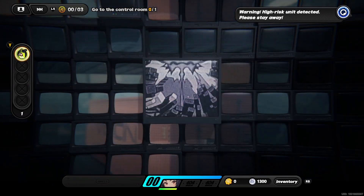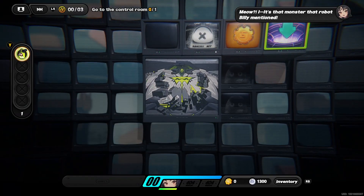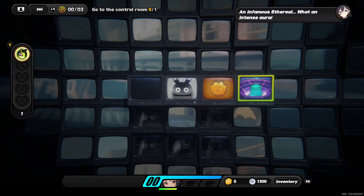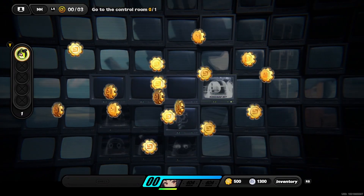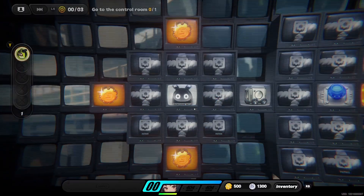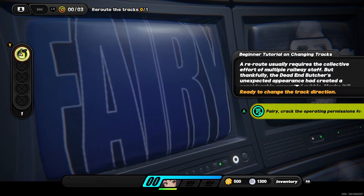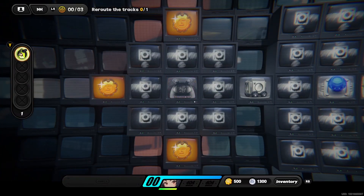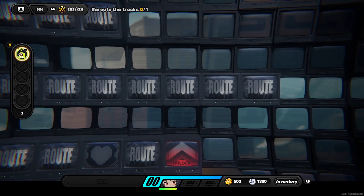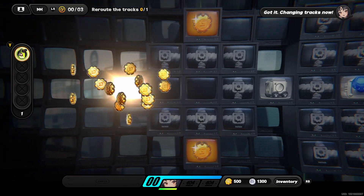Warning - high-risk unit detected, please stay away. What the hell is that thing? Let's go down and not wait for that thing to come. We are near the control room - I can override the controls for the track so you can alter it. We want the train to come our way. There is a decelerator device in this area - use it to slow down the train for a chance to board.